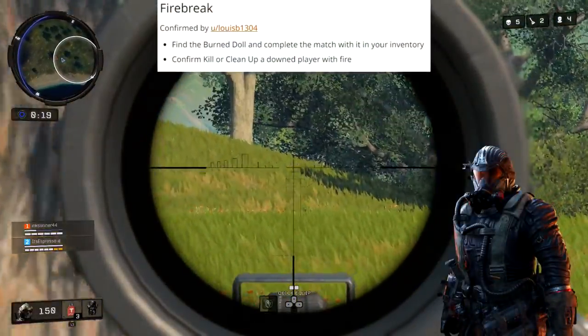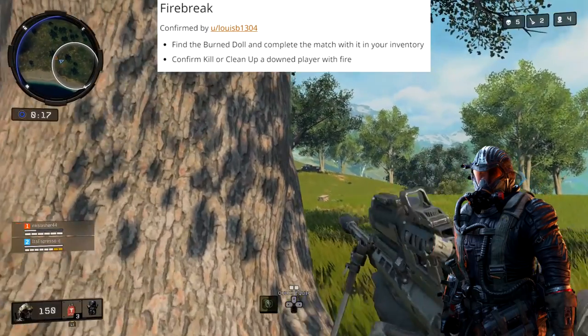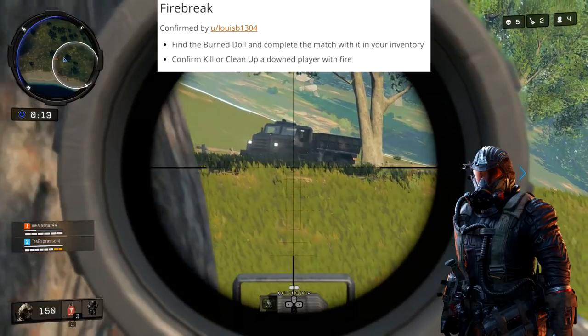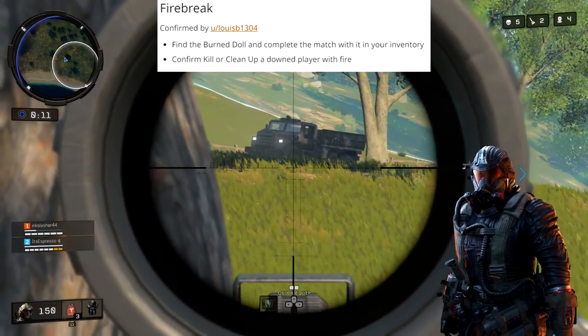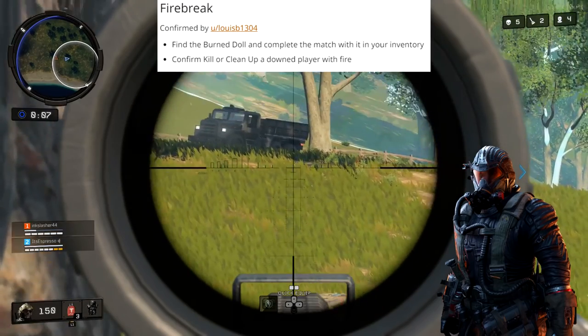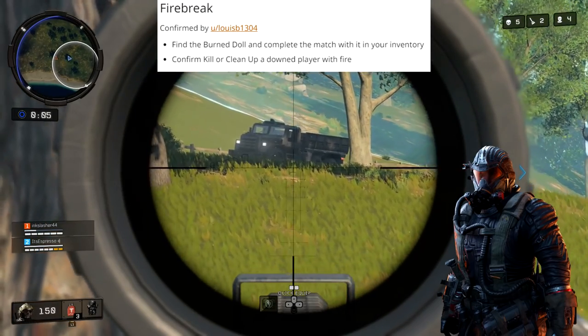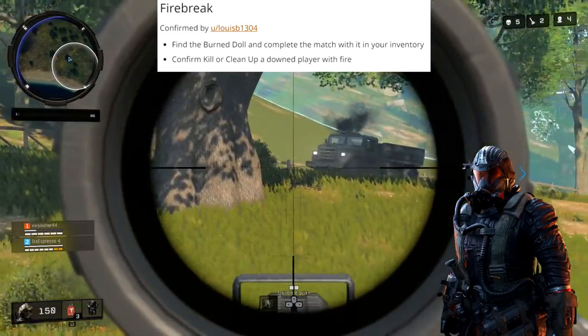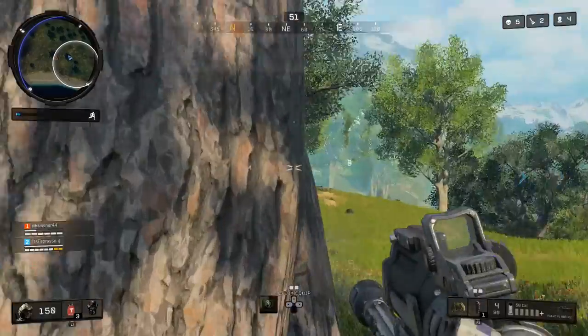After Battery, there's Firebreak. For Firebreak, the item you have to find is a burned doll. Once you have it, you have to confirm a kill or clean up a downed player with fire. As far as I'm concerned, the only real way to do this right now is with a Molotov. And it doesn't necessarily have to be a full kill — you can down someone first and then finish them off with the fire.